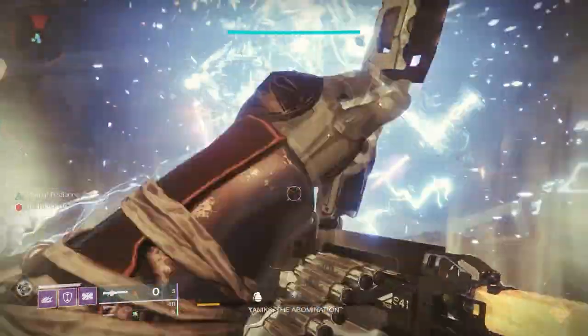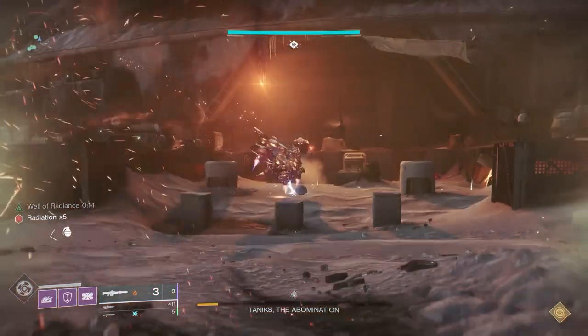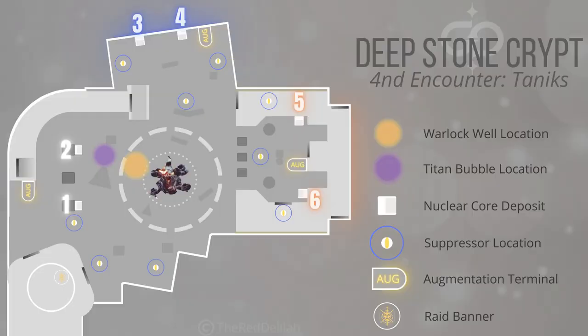With Taniks, one of the things you're going to notice is that you're spawning into an area. So there's a spawn area, then there's a blue-colored area and an orange-colored area. In each of those areas, you're going to notice that there are the same bins where you can deposit the cores. You'll see Taniks kind of in the middle, and there are augmentation portals in each of the areas — that's going to come in key.